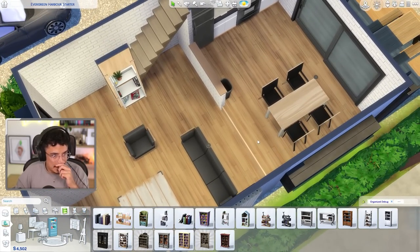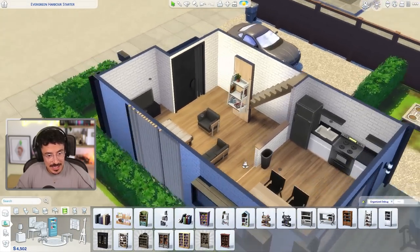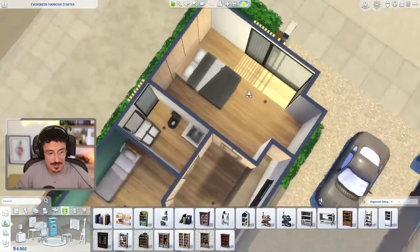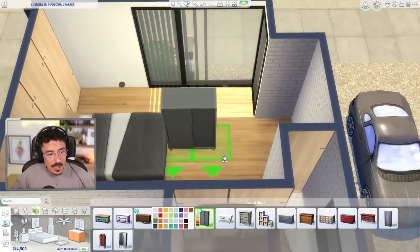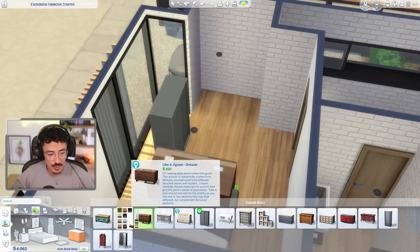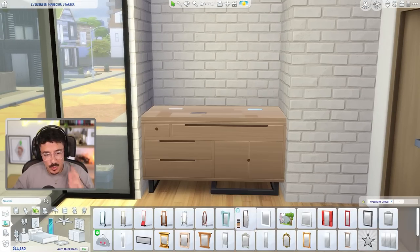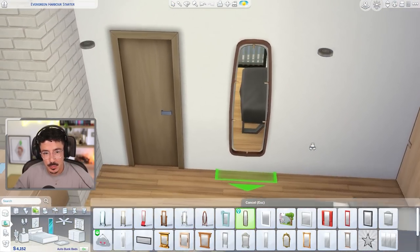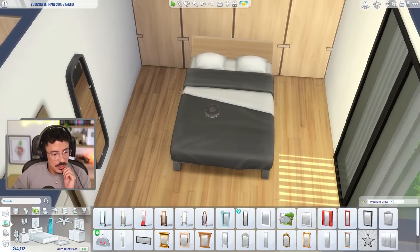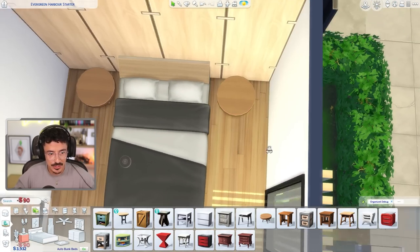We've got 4,500 simoleons left, so I'm not going to add more detail downstairs yet until I've gone upstairs and made sure we've got everything needed for the bedrooms. Starting with the main bedroom — I'd love to use this wardrobe but I'll go for drawers instead — a little bit softer. I want to put a mirror above: this one here is a great mirror altogether, I'll use this one. I'm going to pop in two bedside tables — they're only 90 simoleons each, which is nice.